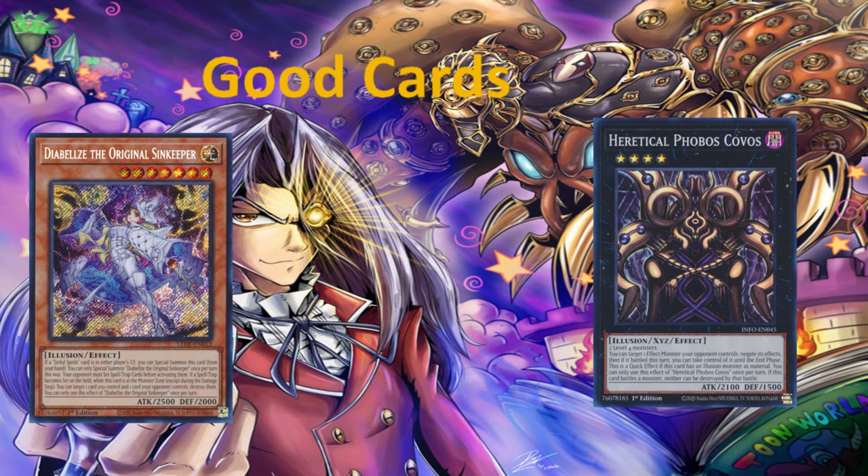Moving on, we have our generic card, Heretical Phobos Kovos, the rank four. Really easy to make, but it gets a quick effect to negate the opponent's monster effects if Illusions were used as its material. Fantastic card right here. This is a great start to the Illusion lineup and great cards to collect if you want to be building an Illusion deck.